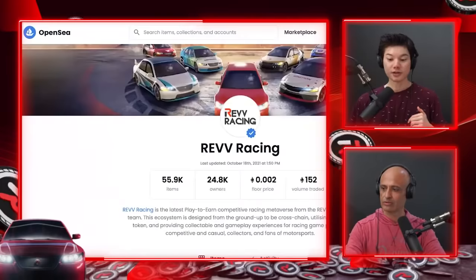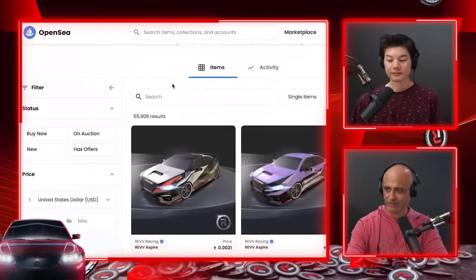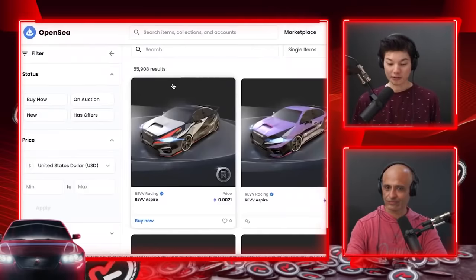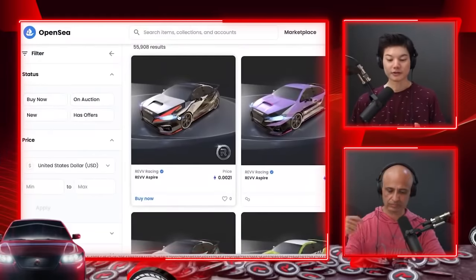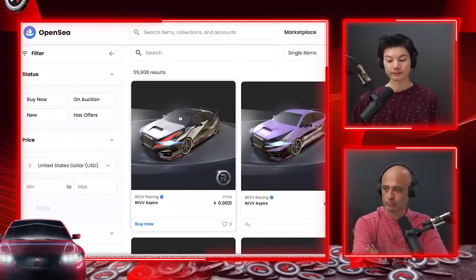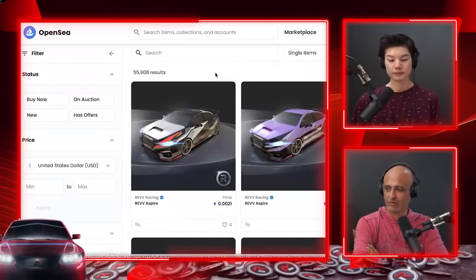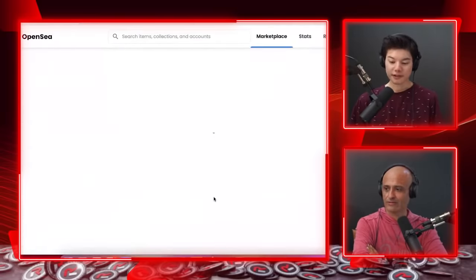You also need funds to buy your first Rev car. Let's go to OpenSea — linked in the description — where Rev Racing has their own page with different cars you can browse. The first thing you need to know is which car you want; that comes down to strategy, which we won't cover here, but for this video we'll just pick the first one we see. The cars are very affordable, though the prices are shown in Ethereum, not USD.